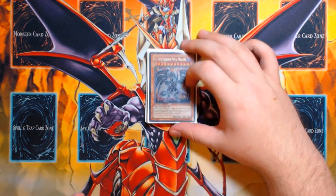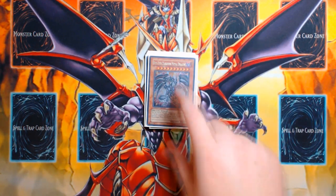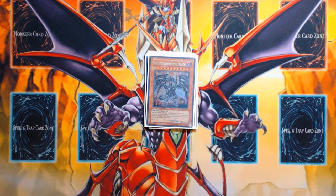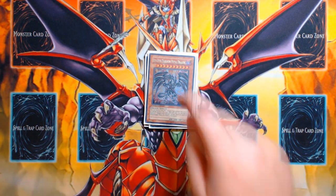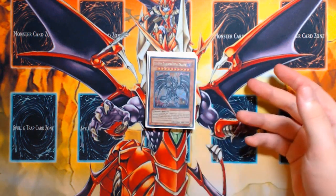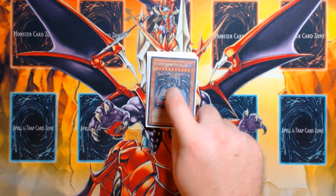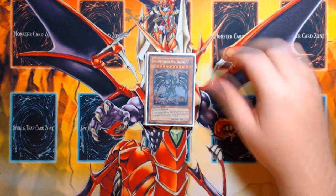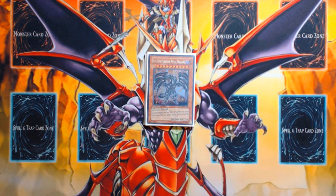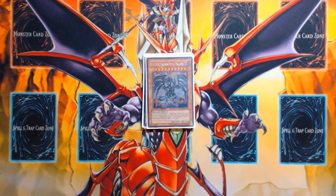One copy of Red-Eyes Darkness Metal Dragon — if this card ever went to more than one copy per deck, I would be playing more than one. It does amazing things for this deck specifically, because it allows you to gain plus ones every turn it stays alive. Usually during first turn combos you're using its effect twice. It turns all of your big boss monsters into floaters — Crystal Wing, Stardust Dragon, Stardust Spark, Scrap Dragon. If they die, they can just come straight back, and that's absolutely huge.